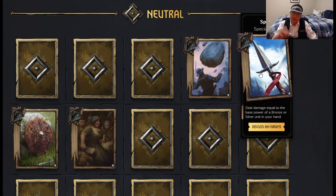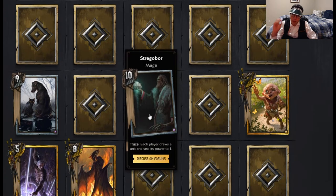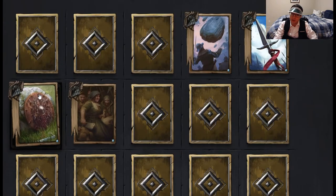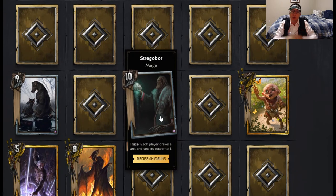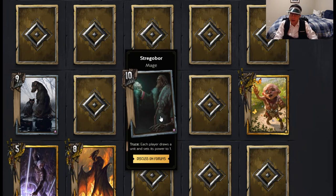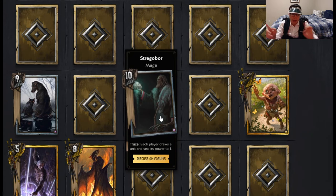Spear-based decks are directly countered by Stregobor. Stregobor says truce — each player draws a unit specifically, not any card, and sets its power to one. So if you're playing a Wyvern Scale Shield deck, you're going to have a lot of large base strength units in your deck. However, if you draw into one of those cards that you were expecting to have high base strength, Stregobor will damage that. I expect Stregobor to be played in what I'm going to call mini Skellige, and we'll get to that when we get to the Skellige section.